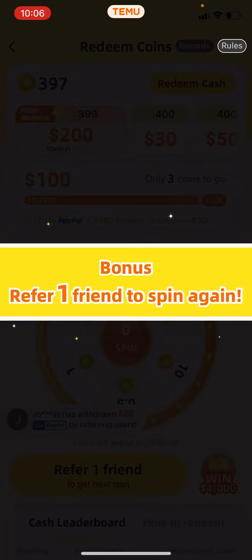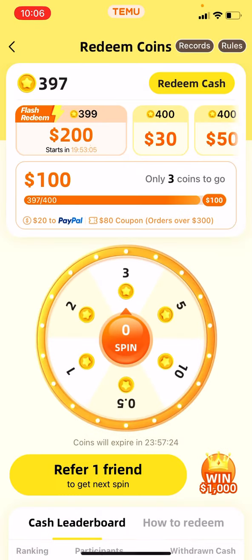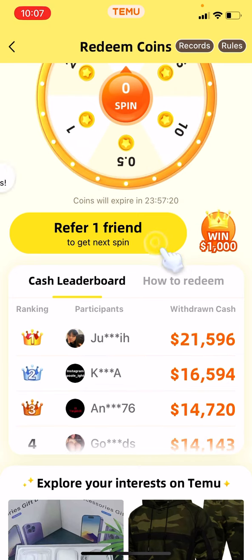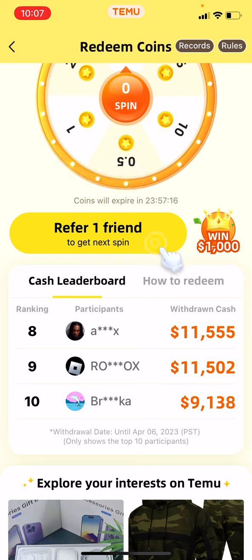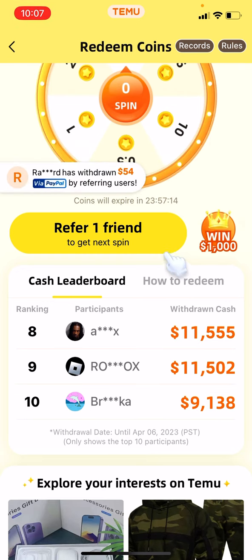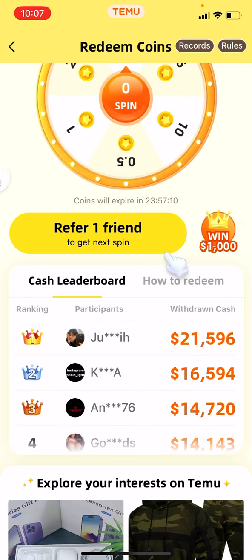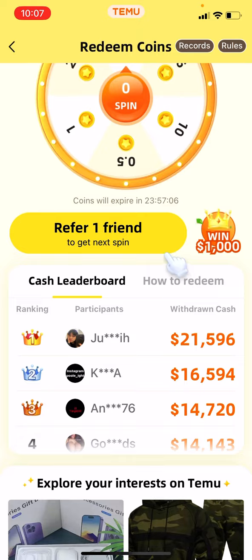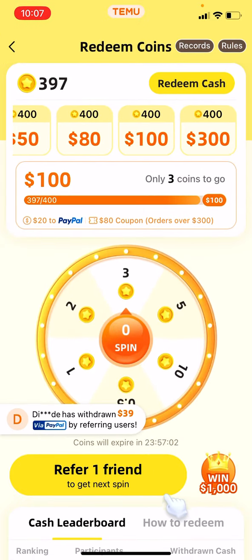One friend equals one spin again. All right, so as you guys can see, all these people right here are withdrawing thousands and thousands of dollars every single day. The least person withdrew $9,000. If you guys are watching this, you're real OGs. Right now on the top right they're showing you your coin balance — we currently have 397.